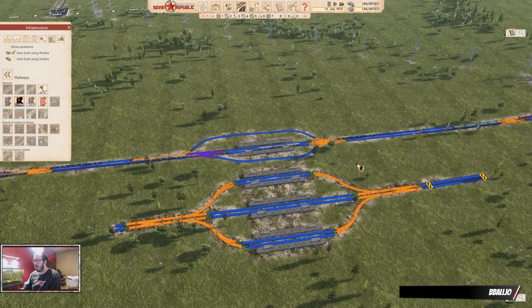You saw there was a train going around and nothing is snarling up here. So remember: one way to get in, two ways to get out all the time. Give it a block and this will run forever.